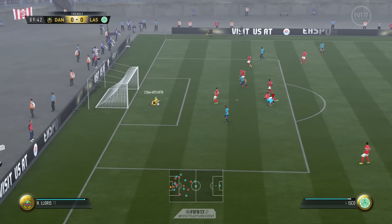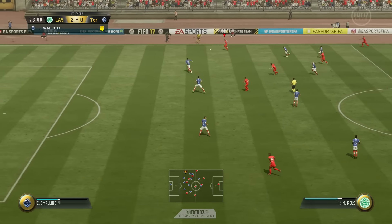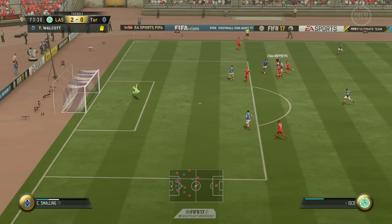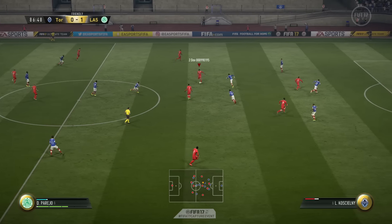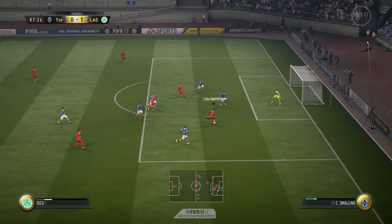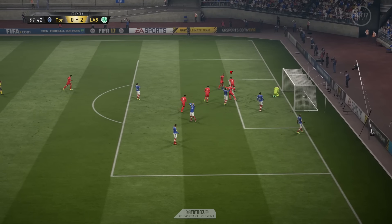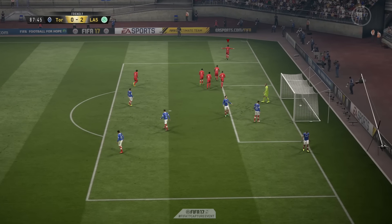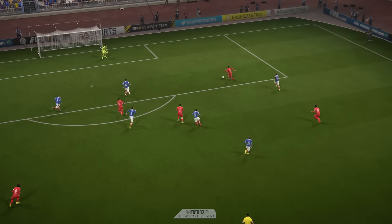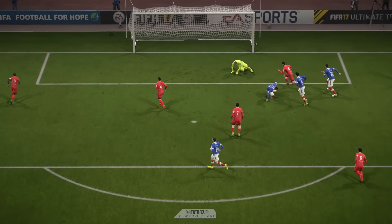We've got some other shots and goals going in now. I think these are shots with Isco, the CAM, who gets himself into some really great positions. That shot that just went wide is something I would probably expect to go in on FIFA 16, but it seems you need to be slightly more accurate with your shooting. As I completely destroyed Kyle — he takes the bait with the fake shot and then I just scoop it round and slot it into the far corner. A great goal to seal a nice win right there.